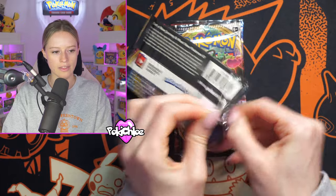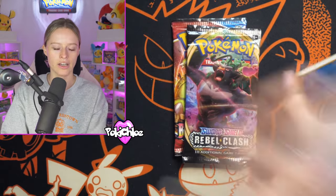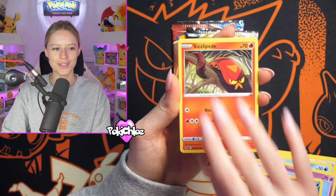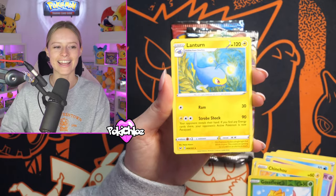We're going for a second chance at that Rainbow Snorlax. One day I will pull it. I've opened up a lot of Sword and Shield base — it's been a lot. The struggle is real, but we keep going. We get a Bisharp, Snom, Munna, Zigzagoon, Sizzlipede — double pull there — Inkay, Gossifleur Reverse, and a Lanturn.